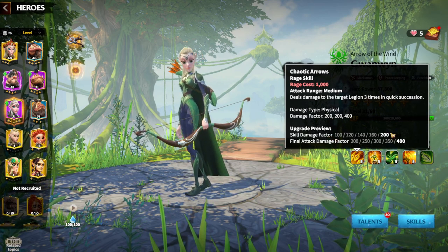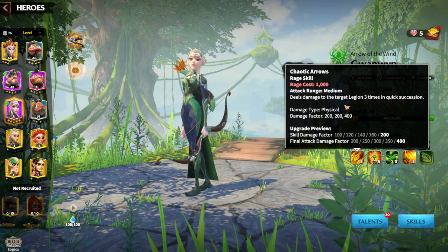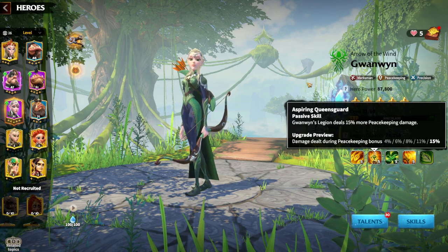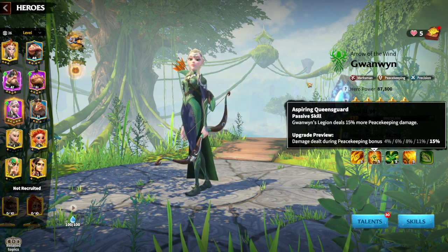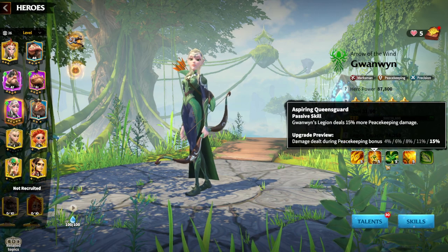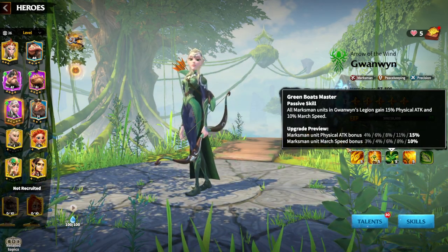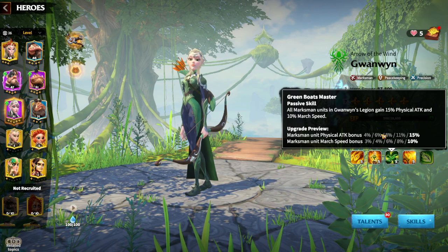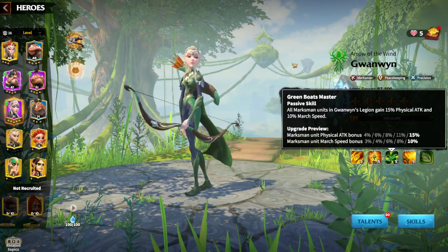Gwenwin's skill damage factor is 200 — nothing special for epic heroes, you won't see a high skill damage factor, it's always low. Also Gwenwin is a peacekeeping hero, which is pretty normal because she's the first hero you level up when starting the Springwardens faction. Peacekeeping is only really worth it for the main heroes of a faction, so that's normal. The third skill is a normal buffing skill: physical attack bonus, and march speed bonus of 15% and 10%. March speed bonus is great because Springwardens archers have a reduced march speed by default, so getting it from the hero is pretty good.